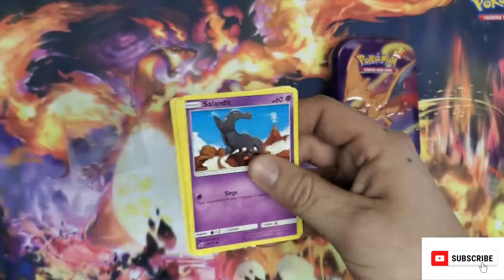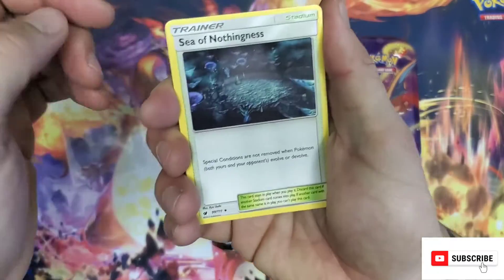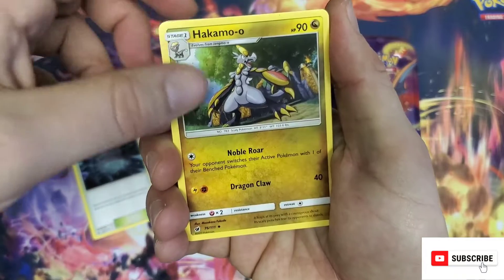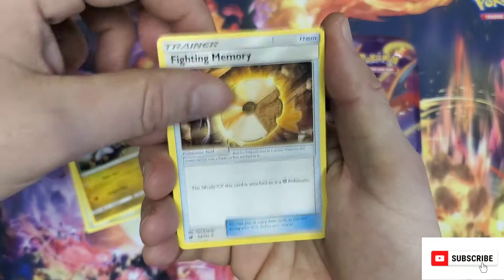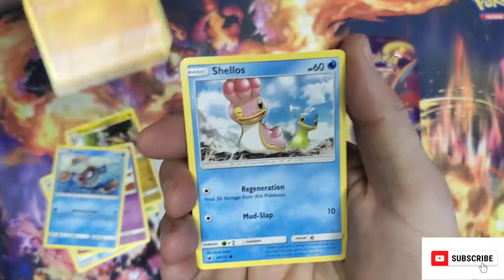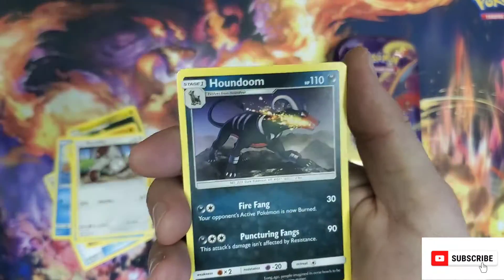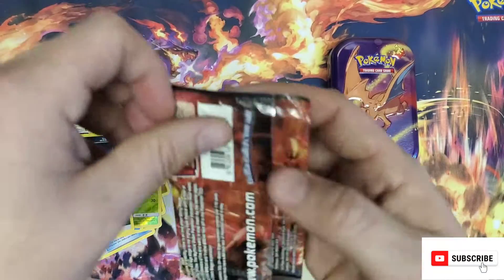I'll show the code. I've got the Sea of Nothingness, Hakamo, Fighting Memory, Sandlit, Phoebus, Cubone, Shellos, Bunnelby, Carablast, and a Houndoom on Hollow.